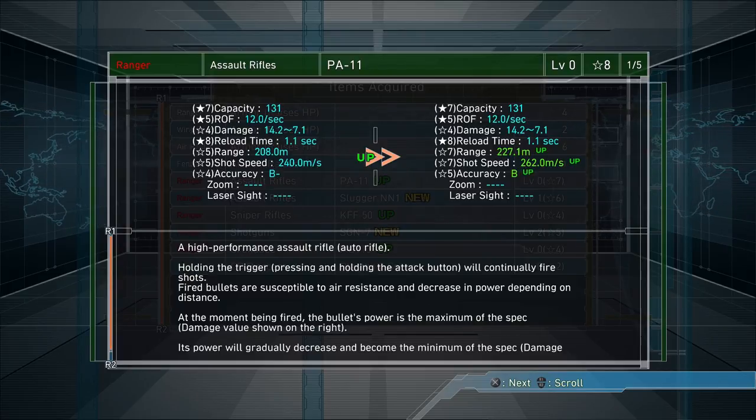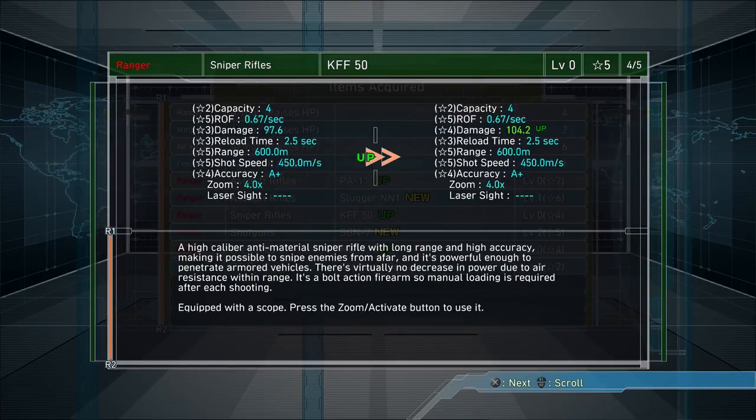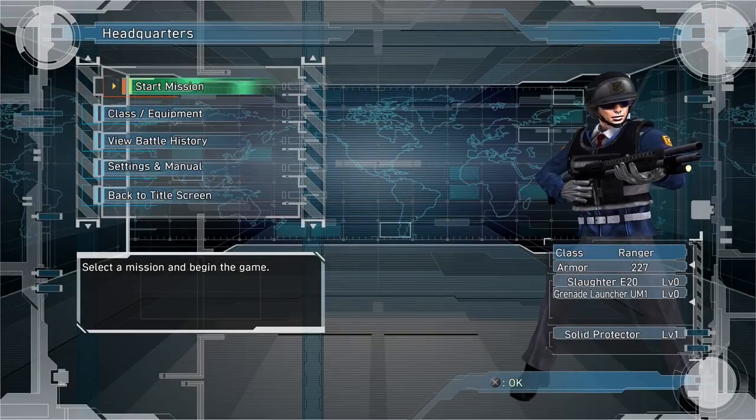The PA-11 — more range, more shot speed, more accuracy. New slugger. New whatever that is. Don't care about that one too much.